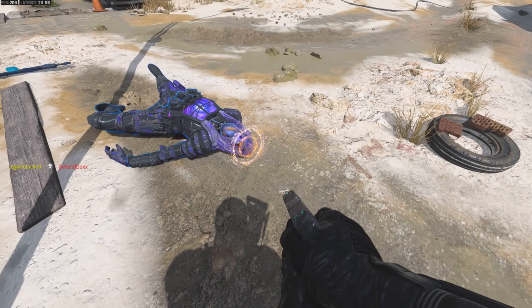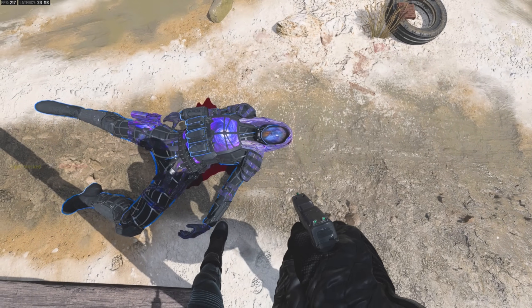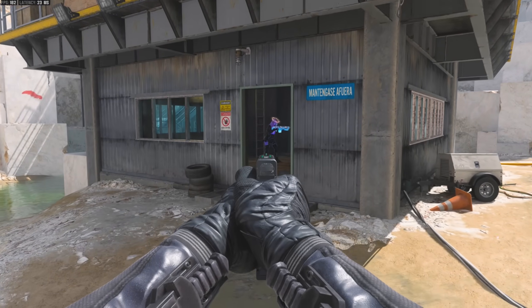The galaxy halo doesn't even go away when you die — it just keeps spinning around on top. This is a season one skin. Now let's see the skin in a darker area.